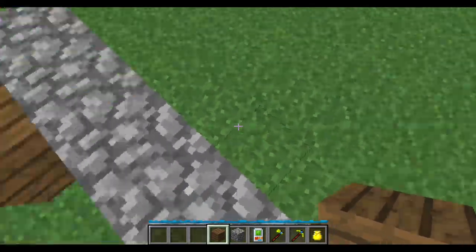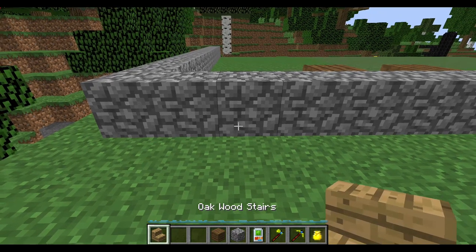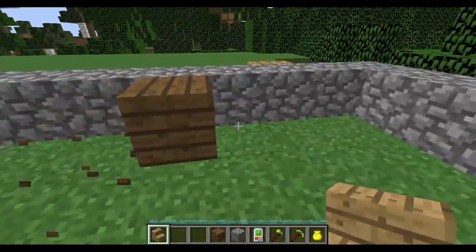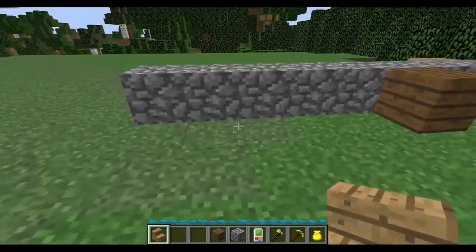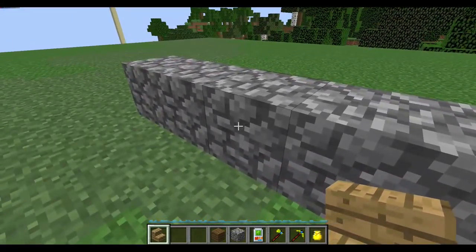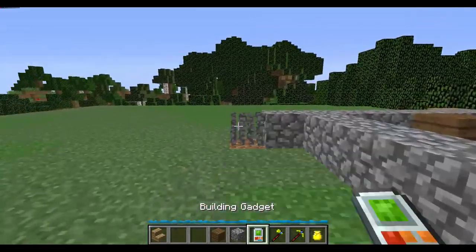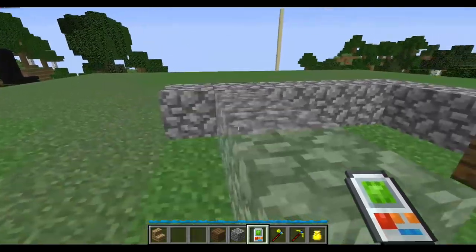Let's put it here with some stairs right around here. And then right around here will be like the kitchen area, as soon as you walk in. So right around here is the kitchen area.